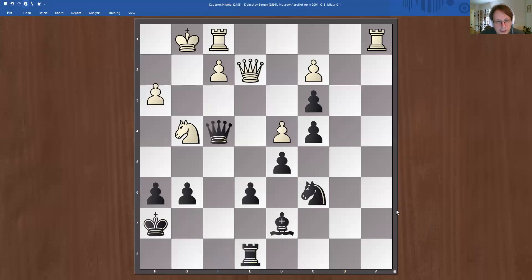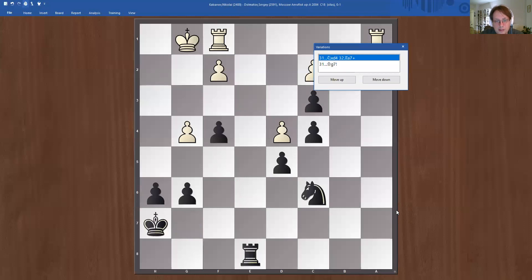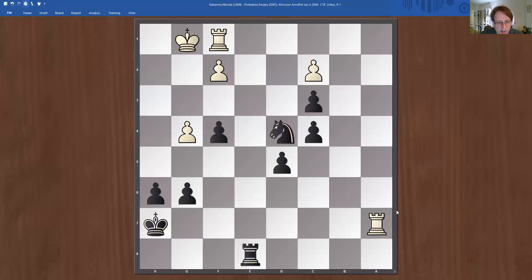Dalmatov decides to go e5 here, then simply forces white to take this endgame. King g7 — if he takes on d4 immediately then rook a7 and white is very active with the rooks. The king has to go back to the back rank, then maybe the other rook can come into b1. He doesn't want to allow that, so he simply played king g7.